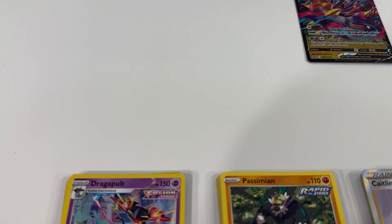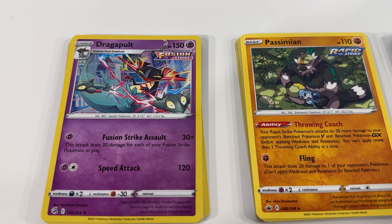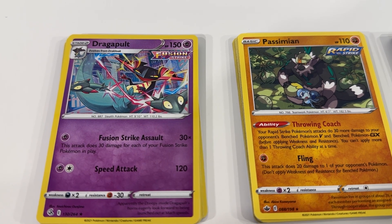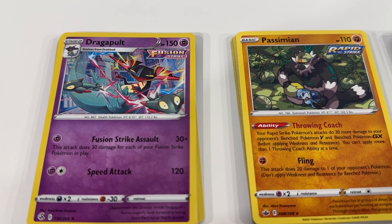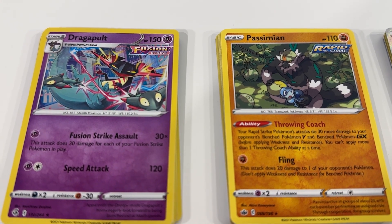In this particular one we've got a Dragapult with a shiny background on the art. Really happy with that — looks like a nice card, great artwork. We also got a Passimian.